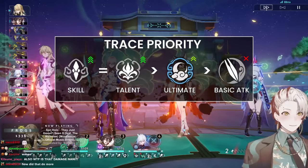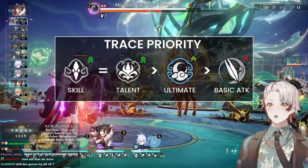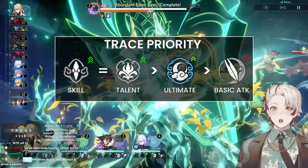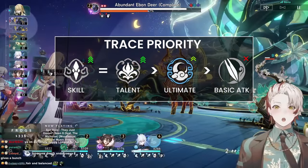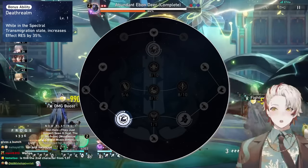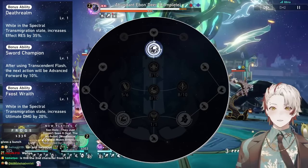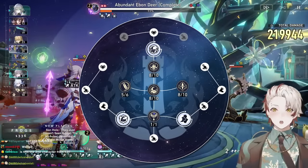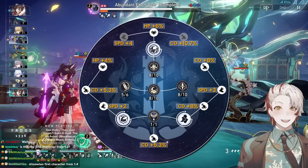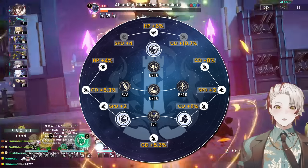For talent priority, max out everything and ignore basic attack. Prioritize the talent and skill slightly more — the talent gives her crit rate and bonus attack, and the skill is about 70% of her damage output. Then level her ultimate. For trace nodes: ascension nodes give effect resist in special state, 10% action advance after using her normal skill, and 20% ultimate damage in special state. Branch nodes give speed, crit damage, and HP. To get all speed and crit damage nodes, you essentially need to unlock her whole tree — which is very worth it, especially the top-right 10% crit damage node requiring level 80.